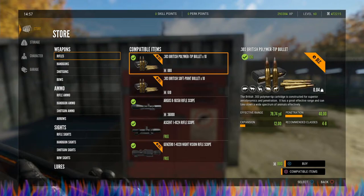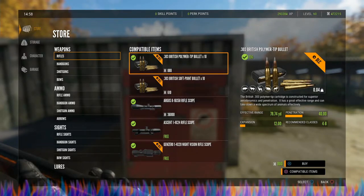The polymer tips are going to have a penetration of 40, an expansion of 12, and the recommended classes are four to eight. In my opinion, on Rancho del Arroyo the 303 works really well, but on some other maps I have had issues with its penetration. I'm not sure what's going on with it, but it seems that since the Rancho update it's not quite working as intended.